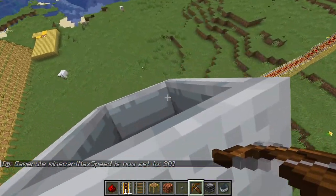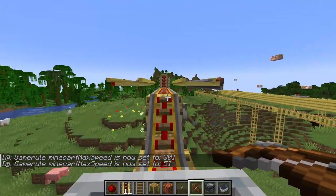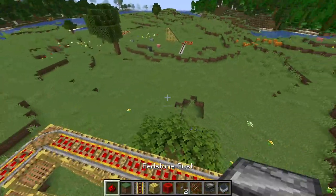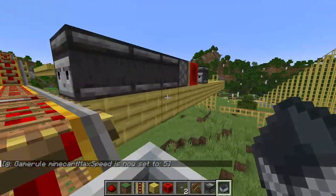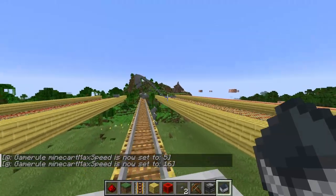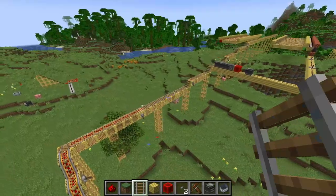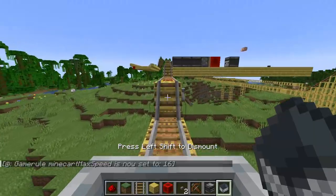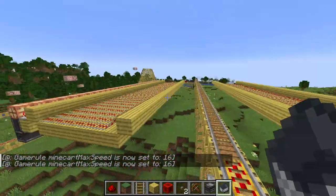I zoom along here and then I go quite slow. I missed a block! I've had to redo this so many times, but it should be working now. That activates that and turns it on and keeps it on. It didn't work. Let's do it — I hope this works now. Please set to 16. And I didn't put the minecarts back — I'm so useless! I've got a feeling this is gonna be it.